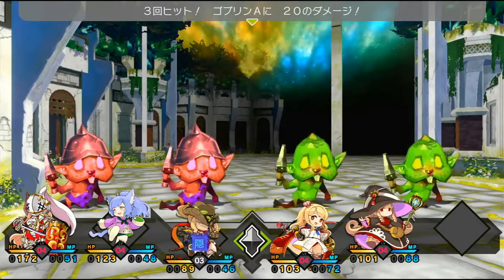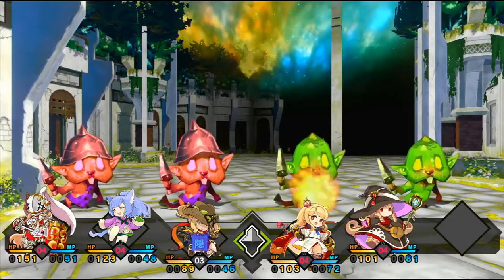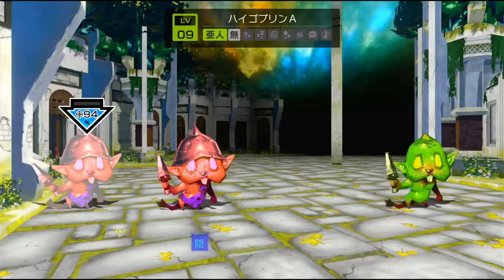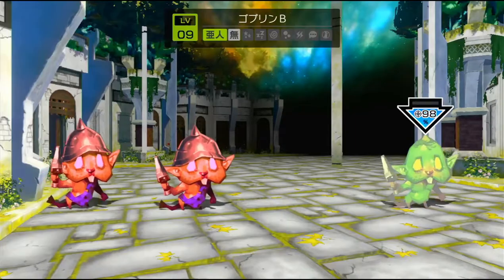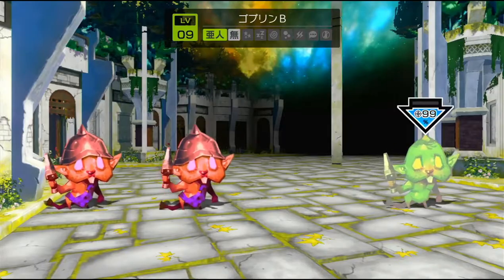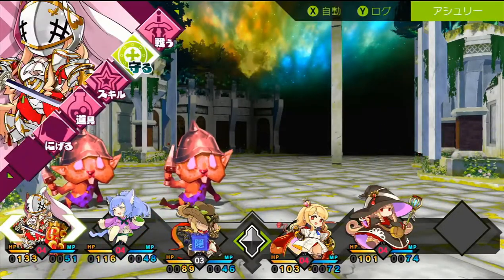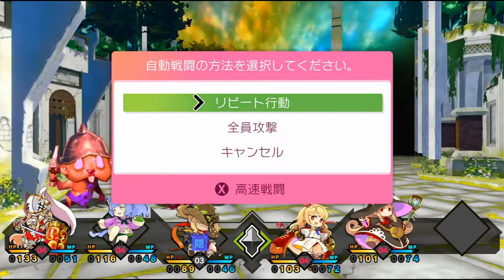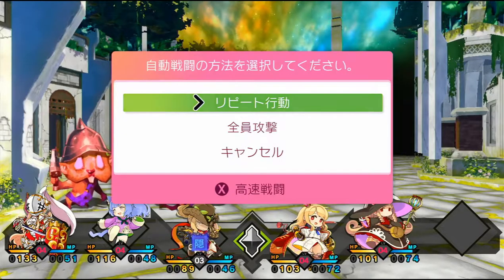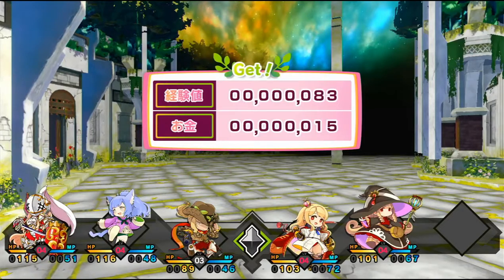It also gives you the option to skip through it all and play out the attacks almost instantly. You can select that by pressing X, which makes battles go quickly. There's also a menu where pressing X while still selecting attacks lets you repeat the same actions as last turn or have everybody attack. After the battle you get experience, gold, and items.